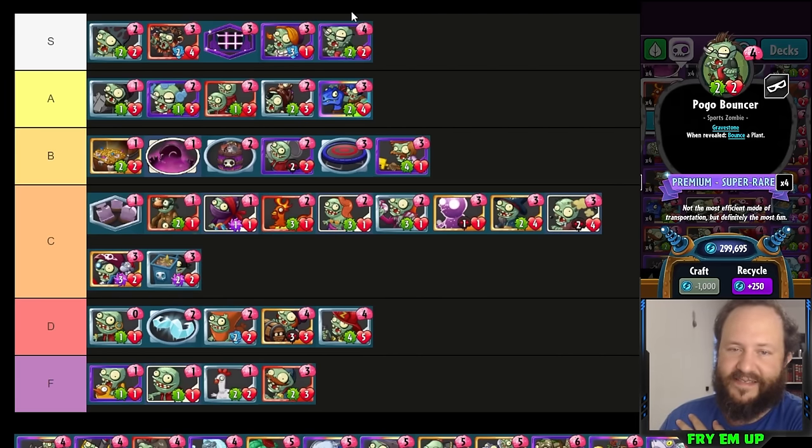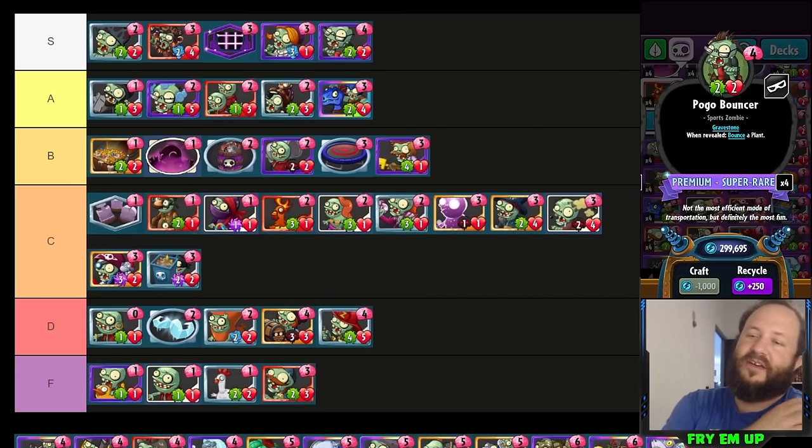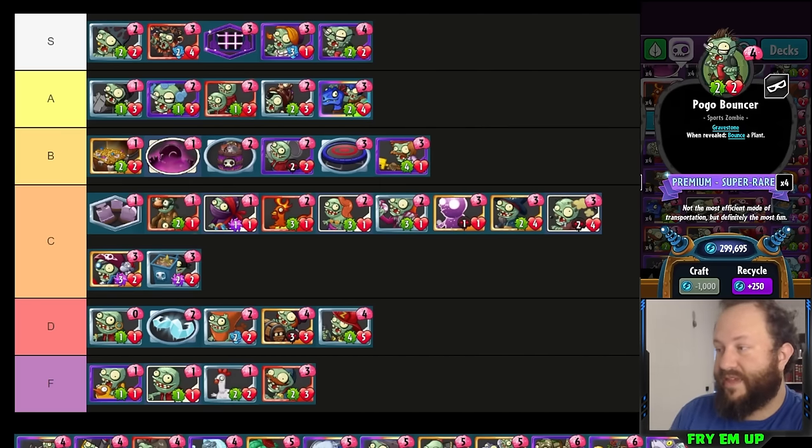Pogo Bouncer is one of the easiest S tier cards — you can run it in any deck. The reason I like it more than Backyard Bounce is the two-two body, which is underrated because now it's controlling two lanes for one card. The two damage can finish off a weak plant or finish off a strong plant taking damage. The two-two body can also be a chump blocker while getting most of the value in the bounce in a different lane. It's also a zombie, so you can play Mix-Up Gravedigger or Encrypt to reactivate the Pogo — it'll pop out next turn and make another bounce. Amazing card, run it in any deck.